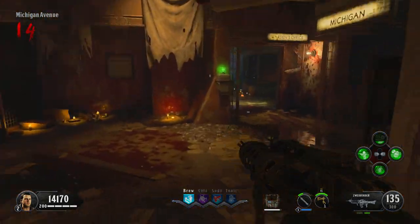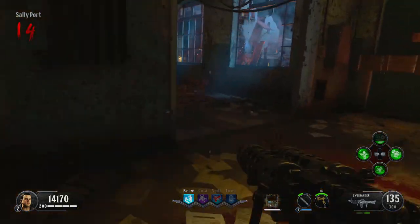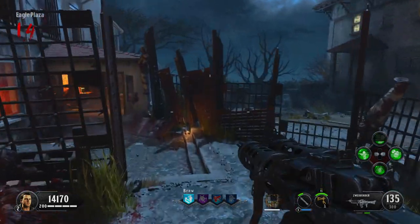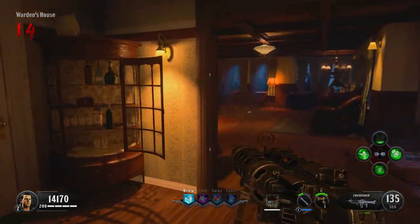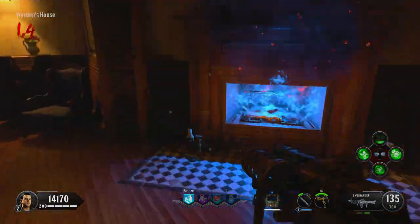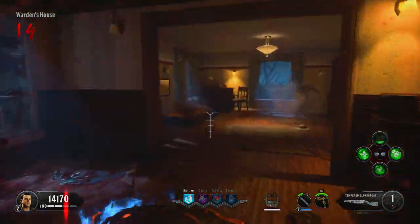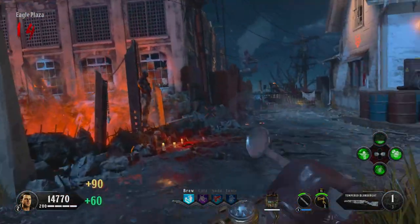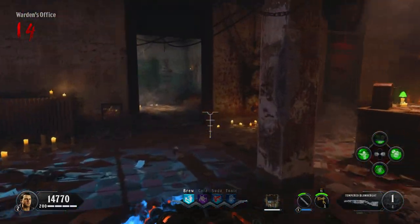Make your way back to the Warden's house — the golden spork is really useful here because it's a one-hit kill on any zombies that get in your way while upgrading the Magna Gat, although it isn't necessary. Once you've got your second acid gat, come back to the first original one, place the essence in the fireplace, and then pick up the tempered blundergat.